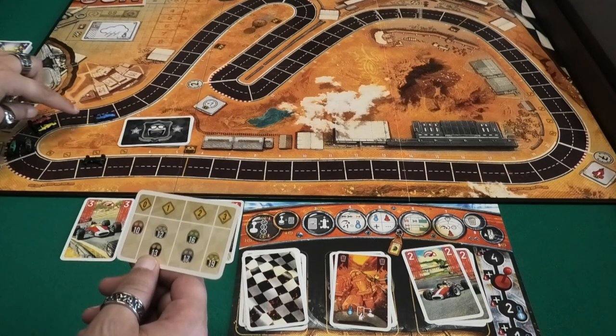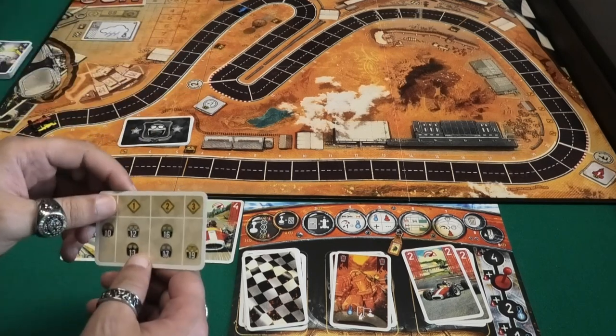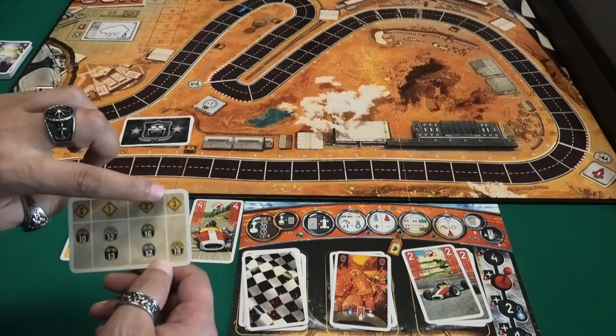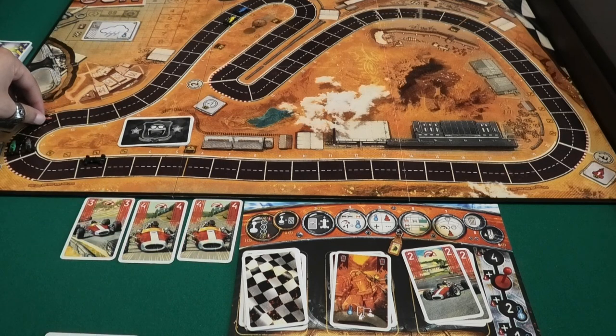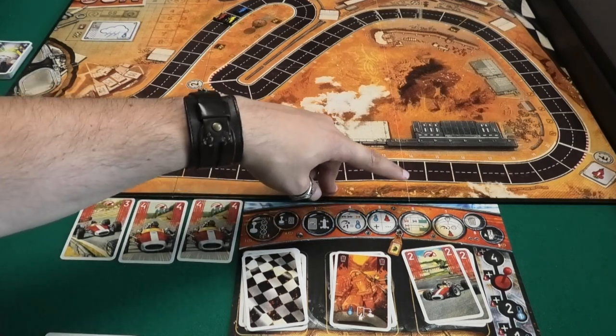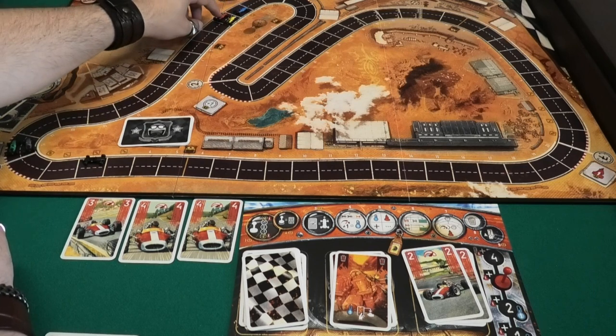The car in front moves 17 spaces but is 12 from the corner, so it ends at number two. Yellow has 14 to the corner so it ends on number three. It's my turn — I move eight plus a boost. I get slipstream from both yellow and blue. I don't take the boost action, can't cool down, and don't get a free step since I'm no longer one of the last cars. I take slipstream — two spaces — one, two.